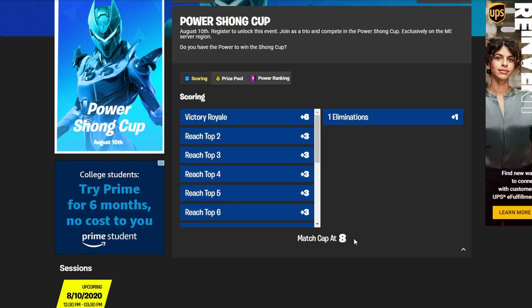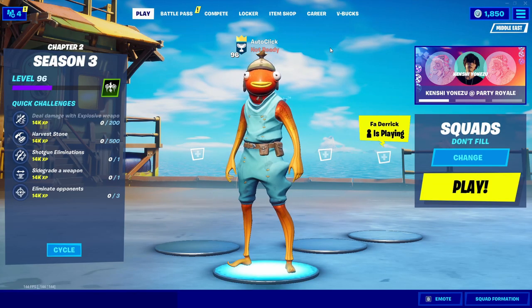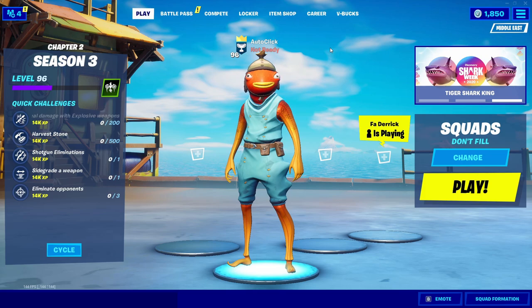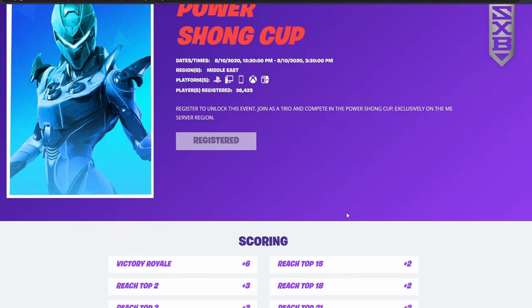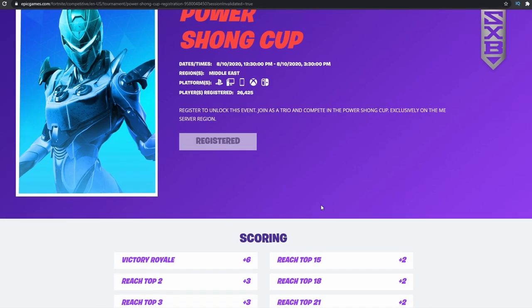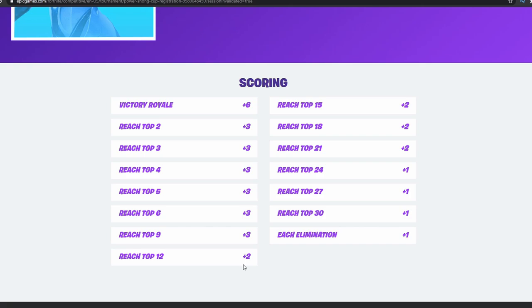According to Fortnite Tracker, the match cap is at eight, so you get to play eight games in three hours. Each Fortnite game is about 20 minutes, so in three hours you could play up to nine games — so without a match limit you'd only get nine anyway. What this means is you should play for placement and play for end game, because more than likely you'll die off spawn or mid-game at least once, bringing you down to eight full games.